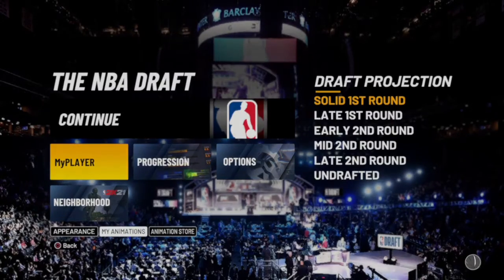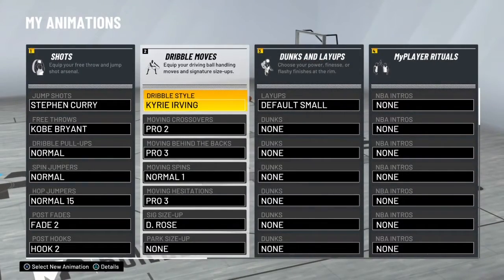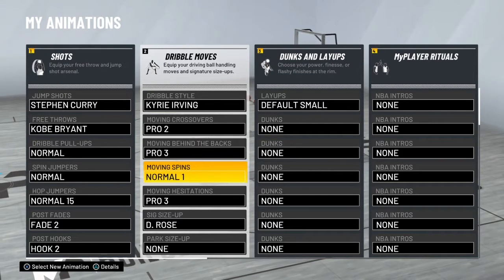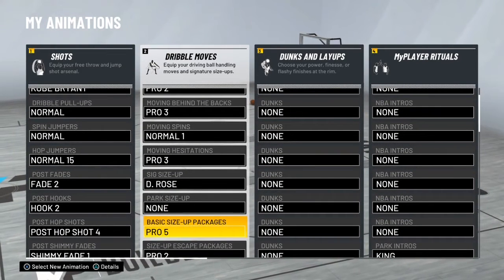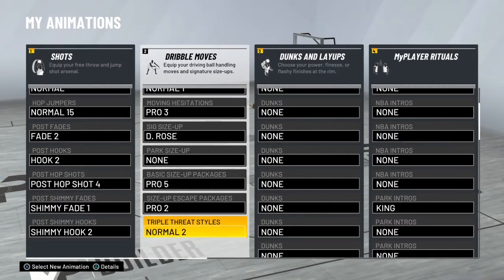I also changed up my sigs. I went out and got the best sigs according to YouTube. Dribble style is just always the one I've used — you can use whatever you want. Pro 2 moving cross, Pro 3 behind the back, Normal 1 moving spin, Pro 3 moving hezi. Signature size up is Derrick Rose. I don't play park, so I don't need a park size up. Basic size up is Pro 5, size up escape is Pro 2, and triple threat is Normal 2.